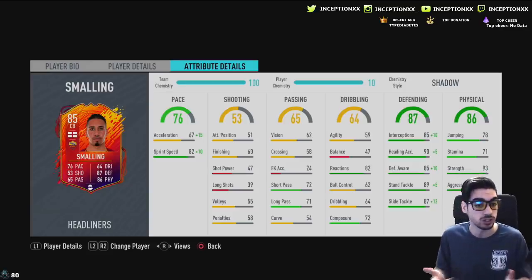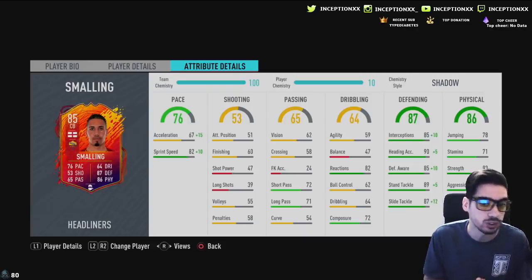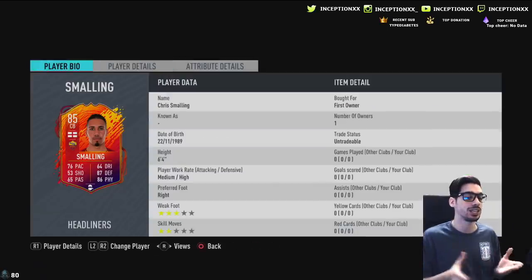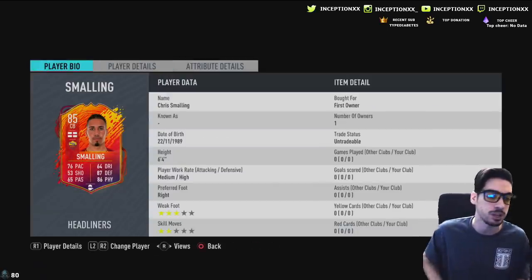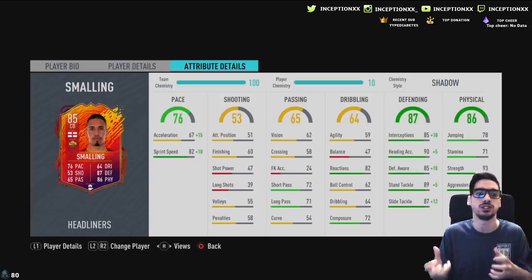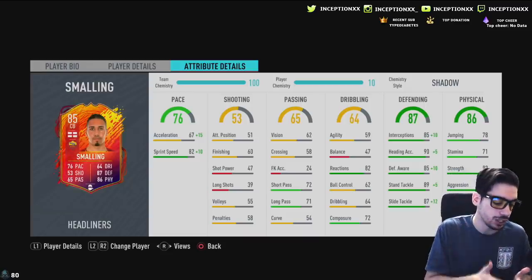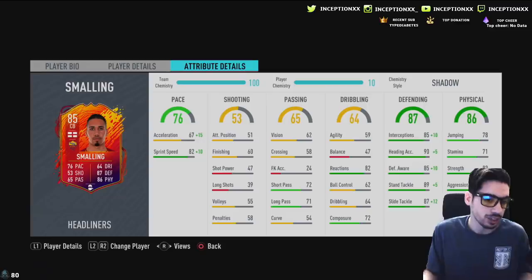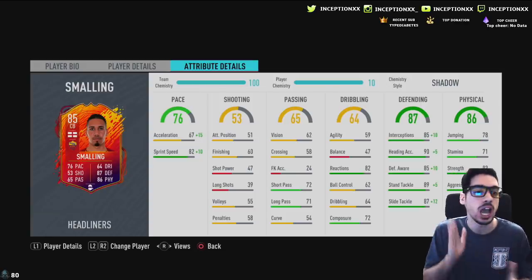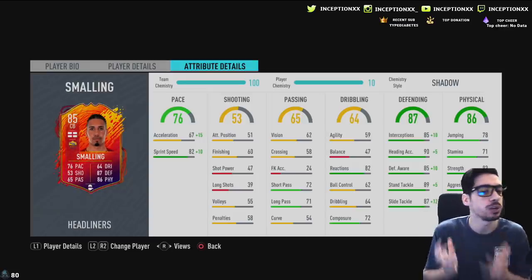Chris Smalling has been having a very good season so far. If he gets any sort of in-form or Roma wins four games in a row, this card with a boost would look very nice. His physical attributes — not too concerned about jumping considering he's a 6'4" player, so he's going to be huge in-game. The 71 stamina doesn't bother me because centerbacks don't really push up. These headliner cards are all based on allowing teams to win those four games, which Roma can do in Serie A. I do think Chris Smalling will get a Team of the Season, but that's usually near the end of the year anyway.